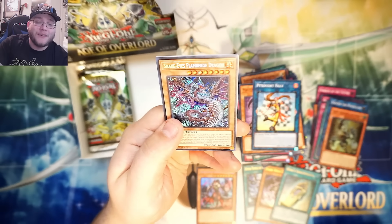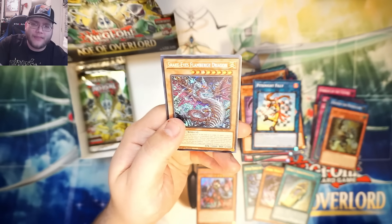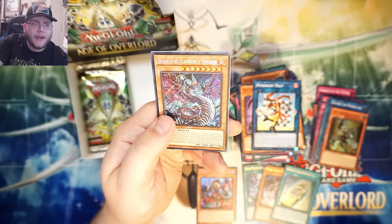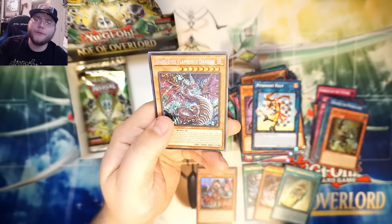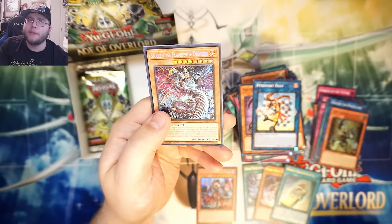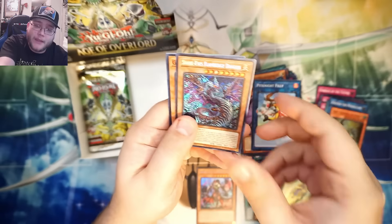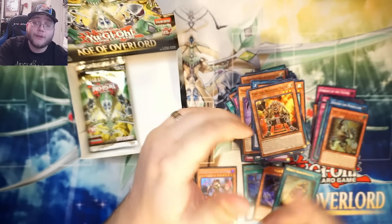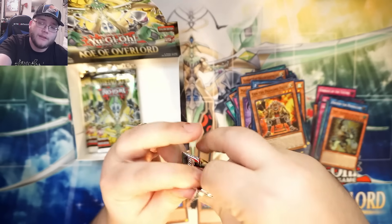Oh, Snake Eyes Flame Bird Dragon — I got that one a lot in Japanese too. That's one of the main Snake Eyes cards. I think he's the one that's gonna be on that playmat for YCS Japan. They got a Labyrinth one coming out too, which is cool. Snake Eyes look interesting to me but I don't think I'm gonna build them — I'll be honest. They look worth building if you're interested, but I have too many decks right now, so I'll probably pass.